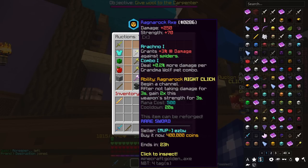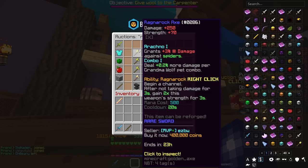Let's take a look at the stats. Plus 250 base damage, plus 70 base strength — which is not bad at all, especially for 400k. Its ability, the Ragnarok ability: after not taking damage for 3 seconds, gain 2 times this weapon's strength for 3 seconds. Cooldown is 20 seconds and mana cost is 500.